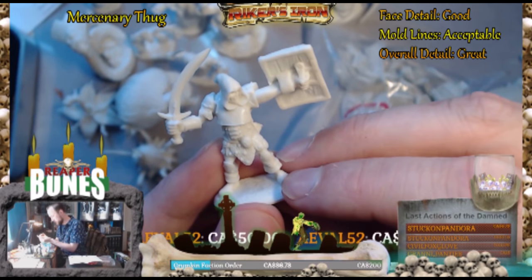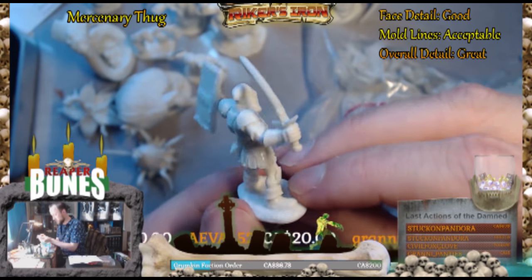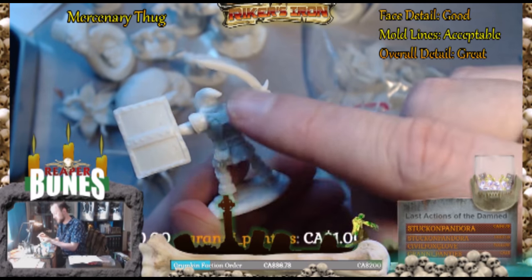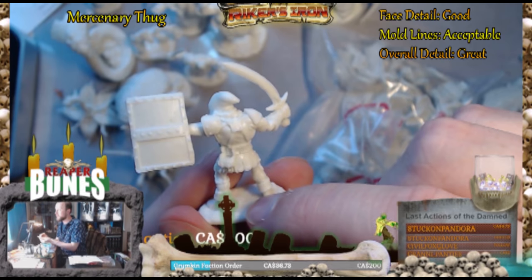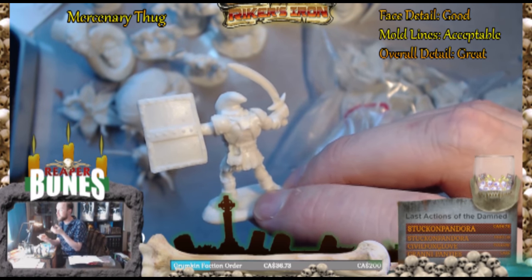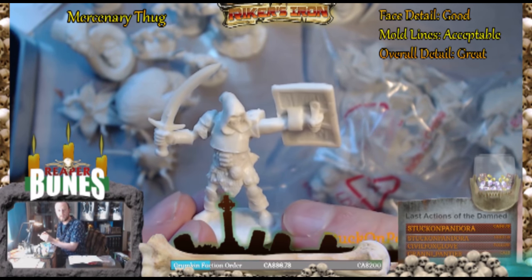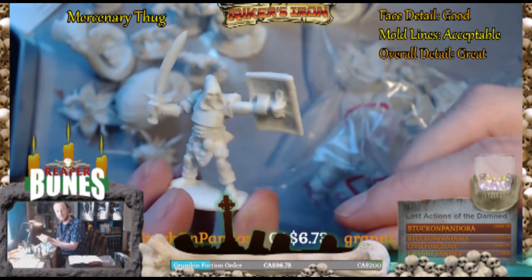It's an adventurer, or maybe another one of those guard guys. It looks like he's like a zombie guard or something. It actually reminds me a bit of Ash from Evil Dead, like his get-up in the back. Or... what the hell is that game? Death Spank — he looks like Death Spank. Really cool, I like this one.